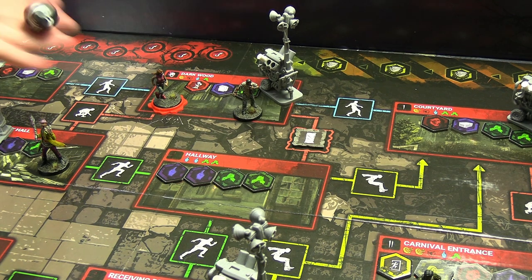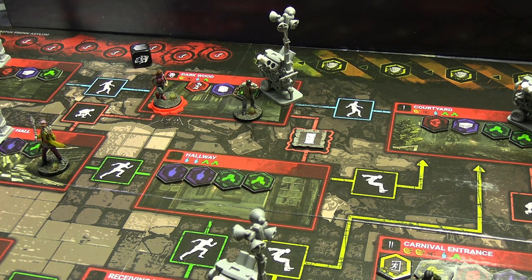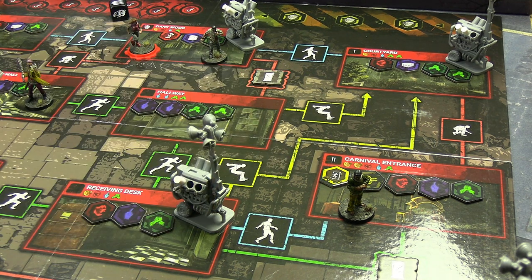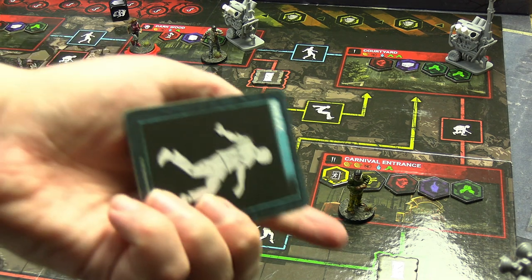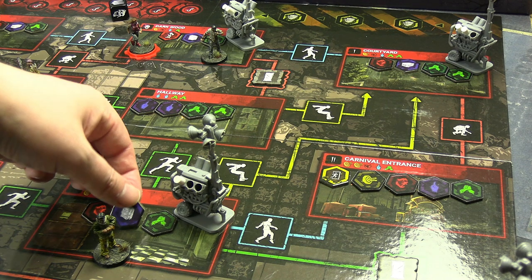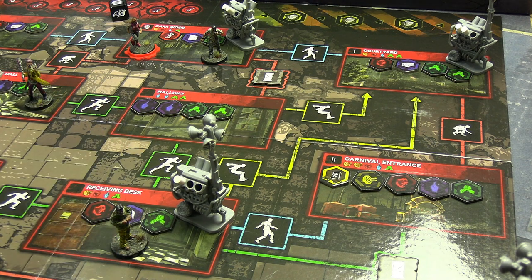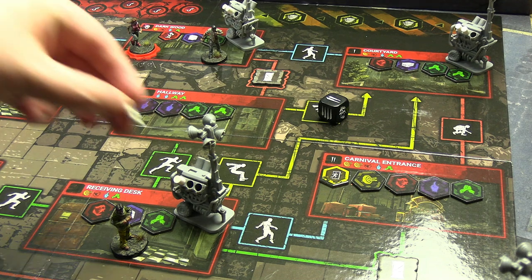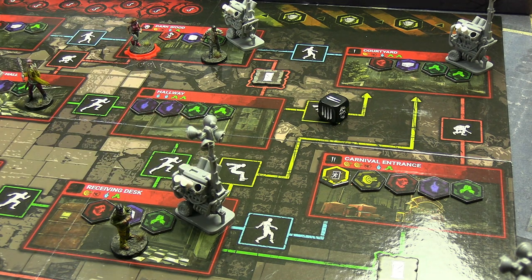Jake is around a lot of generators, so it doesn't really matter where he moves — blue it is. He flips a token and finds another locker, which may help Meg. He tries to repair the generator and gets a success — not a crit, but it counts. They're being very efficient, methodical I guess is the polite way to say it.